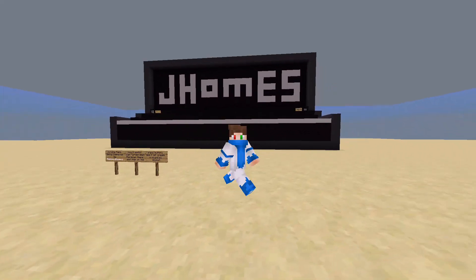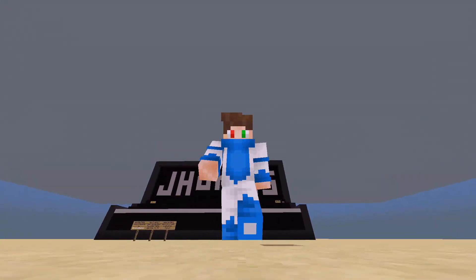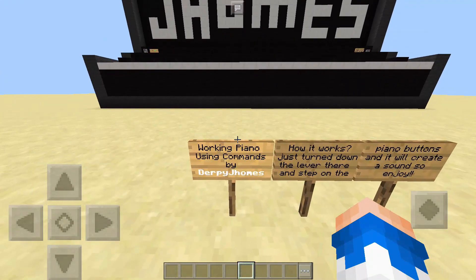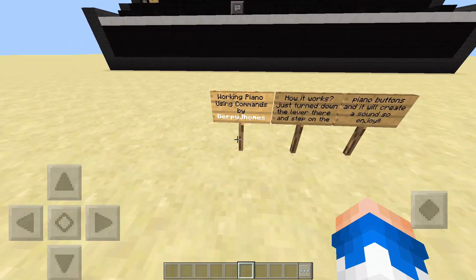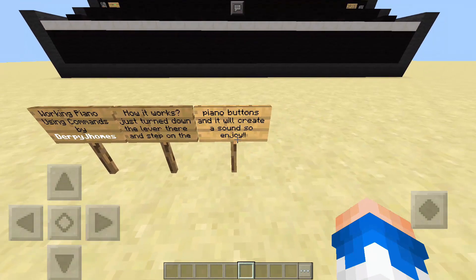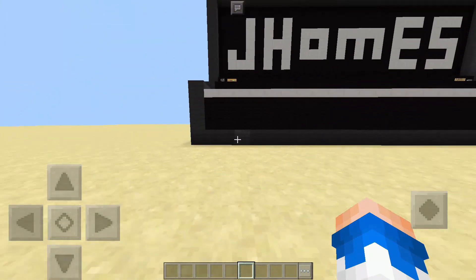Which is right behind me, and I hope you guys will enjoy this video. Make sure to leave a like and subscribe if you're new to my channel. We're gonna start right now. You're gonna get teleported here or spawn like here, and here we got the piano, which is really cool. This is a working piano using command blocks by DerpJ Holmes. How it works: just turn down the lever and step on the piano buttons and it will create a sound.